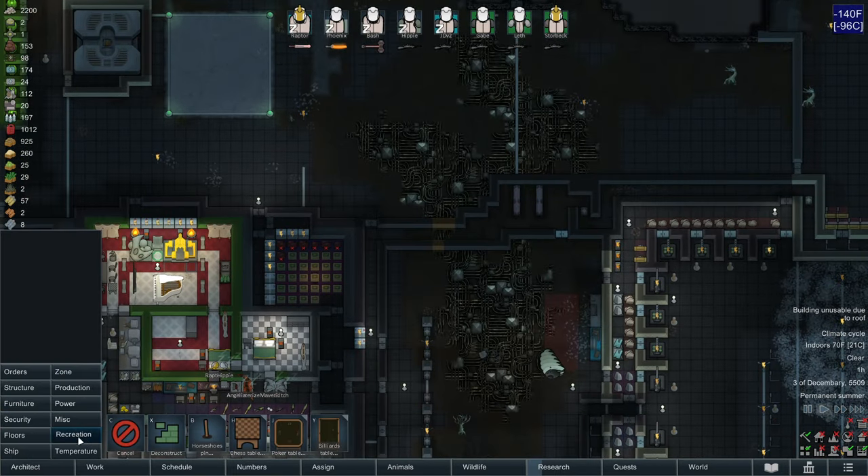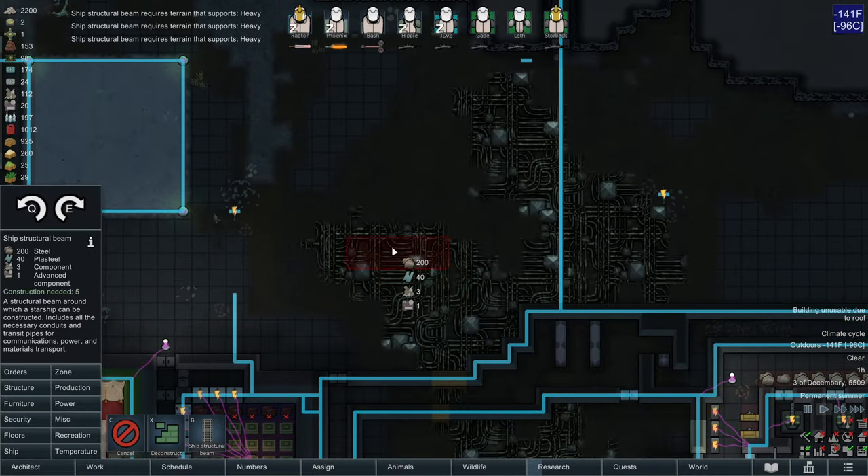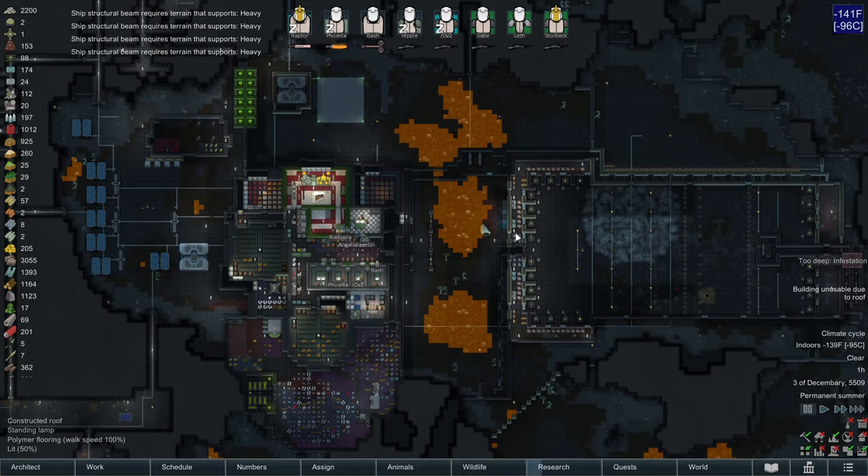The other question here that we're going to have is where to put the reactor. Because if you take a look here, the structural beams and other ship parts cannot go — if we look at terrain affordance, it can't go on the orange stuff.